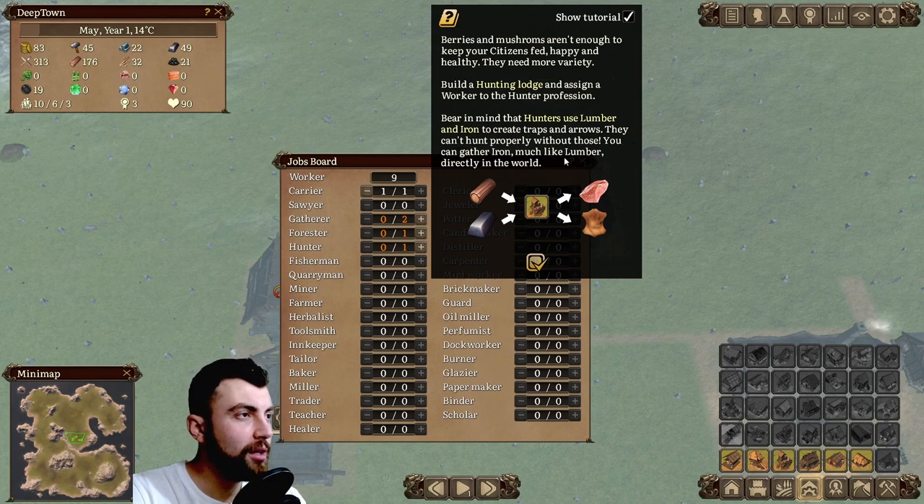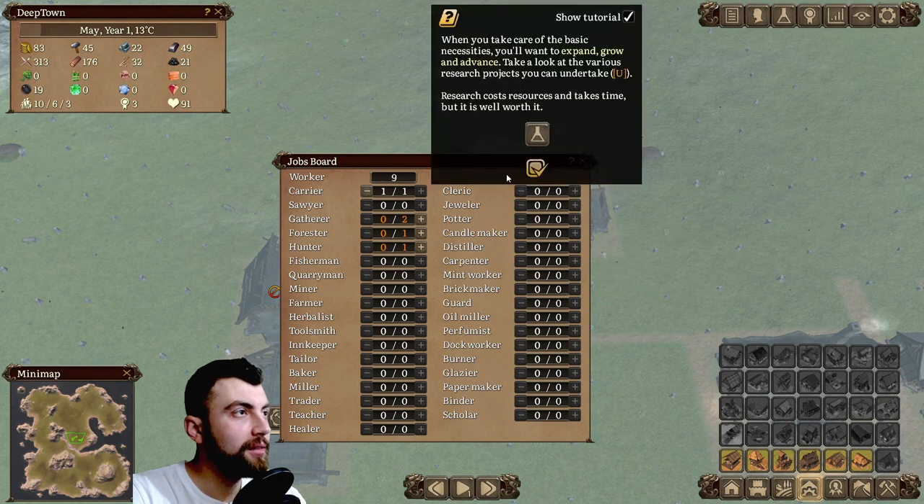You can gather iron, much like lumber, directly in the world. It looks like we got a lot of tips.